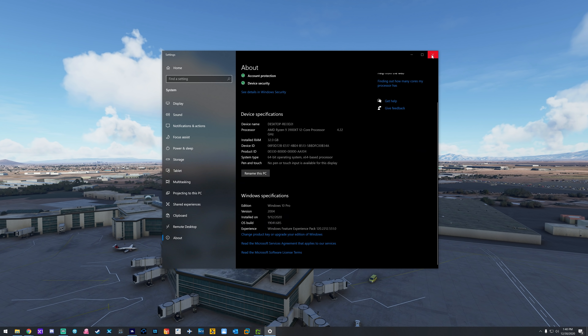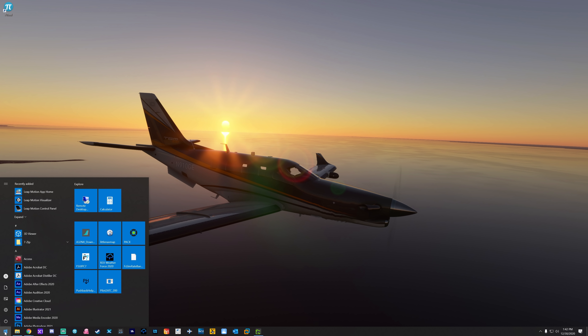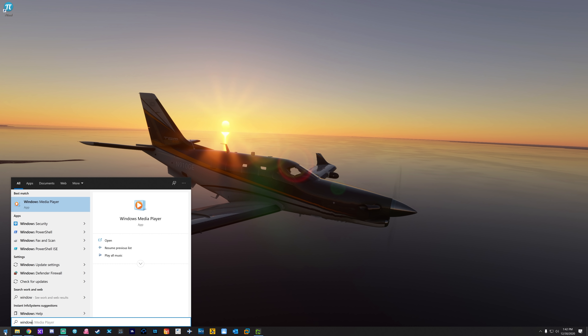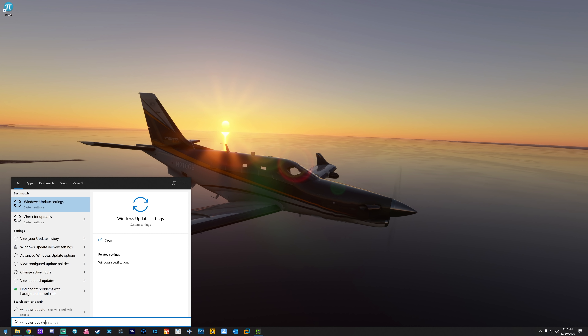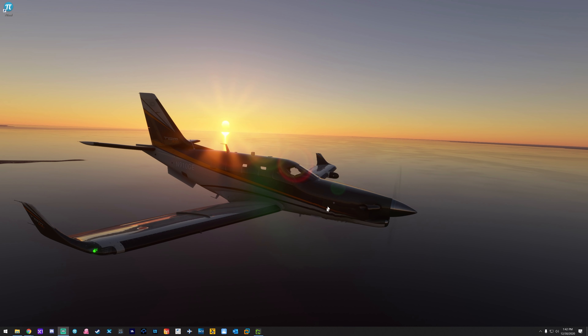If you don't know how to check for updates, open your Start menu and start typing 'Windows Update Settings' — you don't have to click on anything, just start typing. Go to Windows Update Settings and check for updates. There's a button that says 'Check for updates' if it's not doing it automatically. Let that run, let it update — you'll probably have to reboot depending on how far back you are.